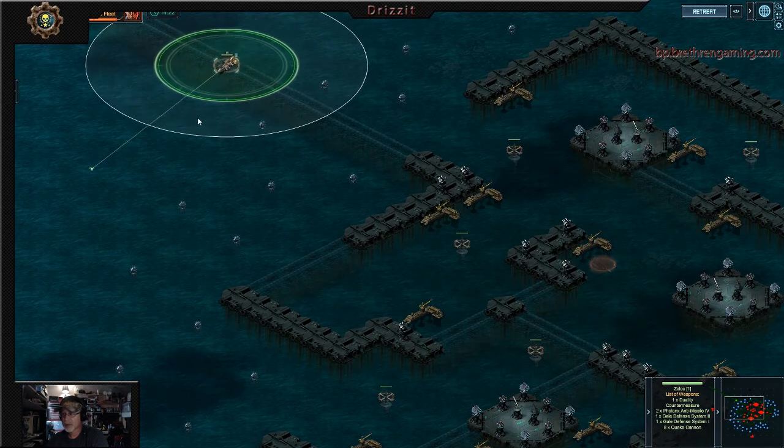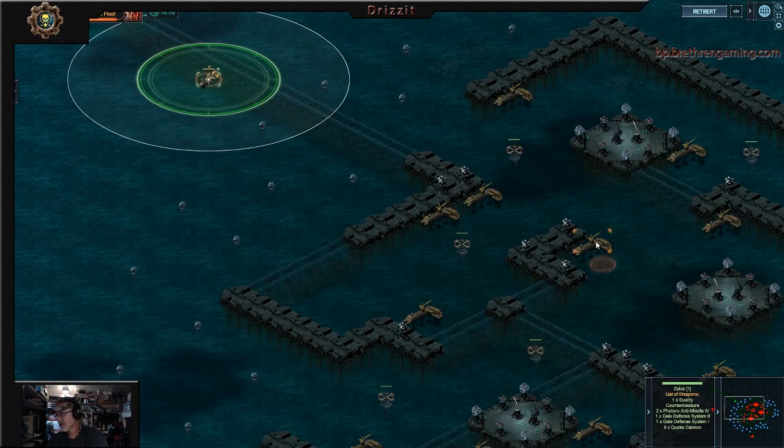When you kill that, the only danger you come into is ships. That's the weakness of this particular boat with the quake cannon on it — ship damage is awful on the quake cannon, but it does really good against buildings and structures. I've got two phalanx fours, one gale two, one gale one, and eight quake cannons. When you kill that shipyard, these boats come in from the left side of your screen, and if they catch you, they will kill you.